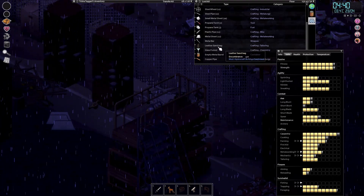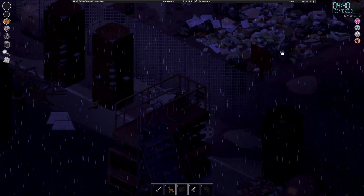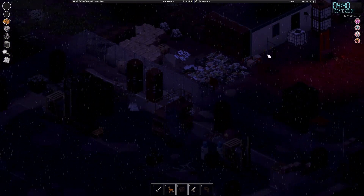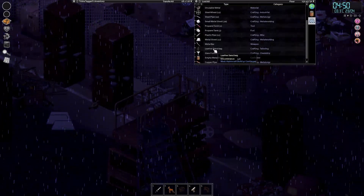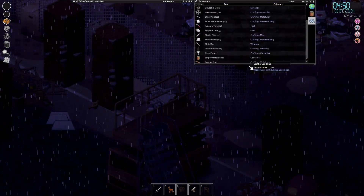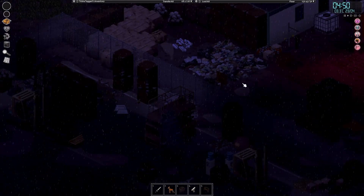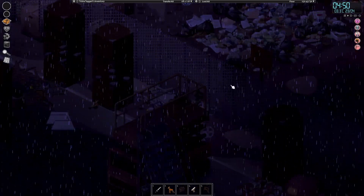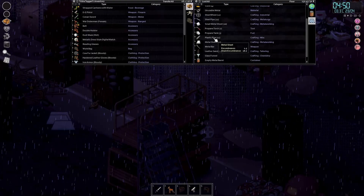I made a leather sandbag in anticipation for this episode, then forgot I made it and made another one. So we've got a punching bag stand, which is very cool. But we are skill-locked with that because we need to make a cotton gym towel, and in order to do that we need farming level 7 to plant cotton. Also we are skill-locked with another thing - the biogas collector needs farming 7 as well.